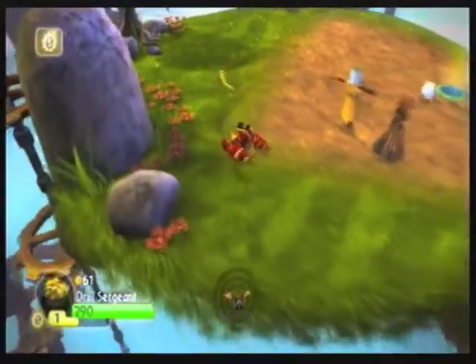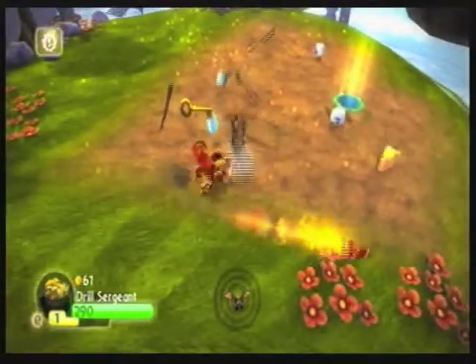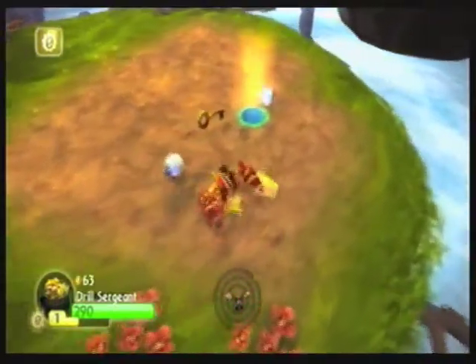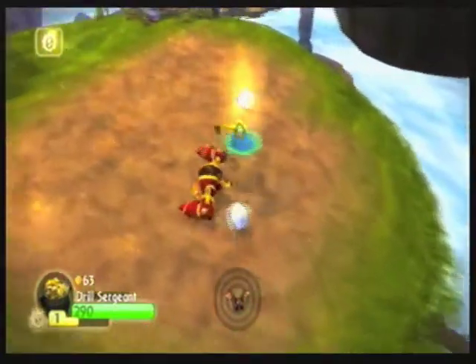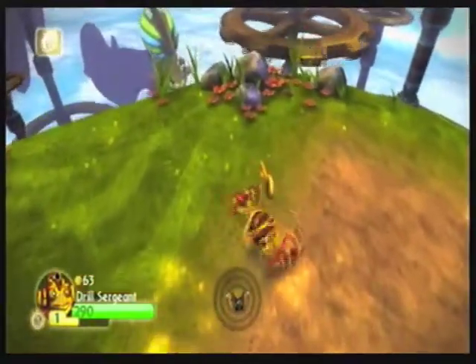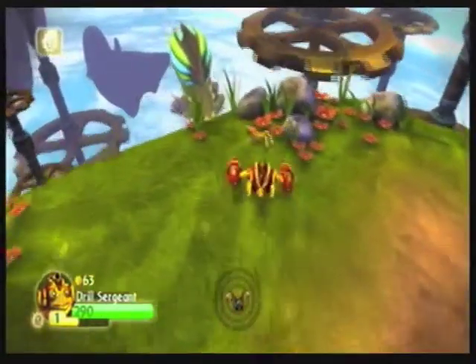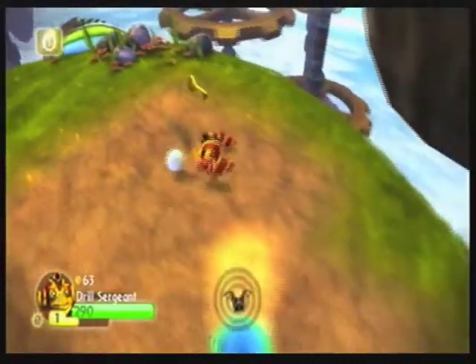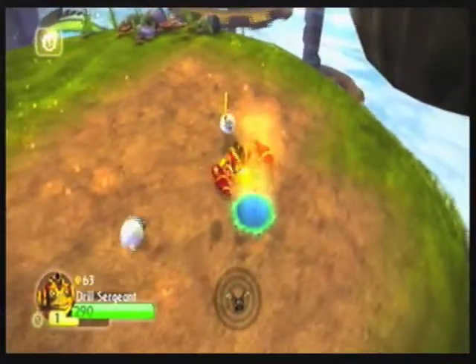I don't get why they decided to put a red and yellow Skylander for Walmart and a blue and white Skylander for Target. Couldn't they have mixed the coloring? Like, maybe make Whirlwind blue and yellow — make it look more like a tropical Bird of Paradise or Macaw — and made that the Walmart exclusive, and made Drill Sergeant red and white as the Target exclusive. Meh. Activision logic.